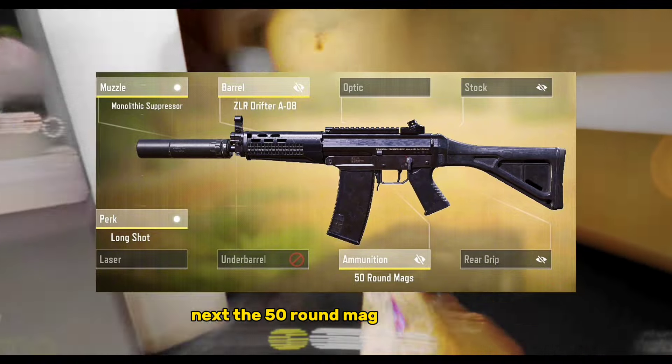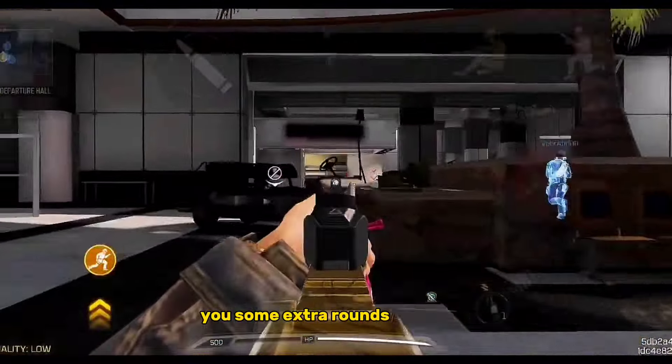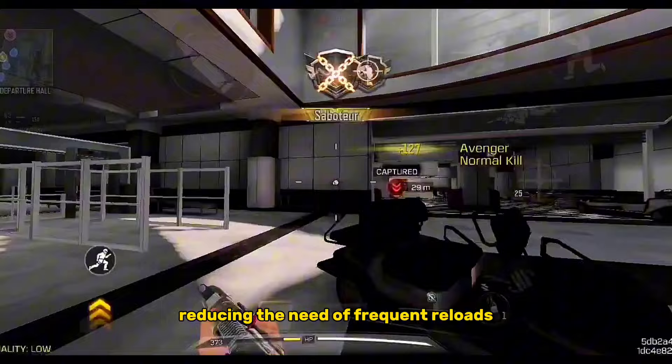Next, the 50-round Mag Ammunition. This mag attachment provides you some extra rounds of bullets, reducing the need for frequent reloads.